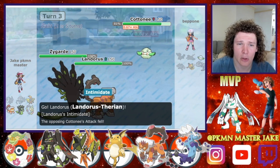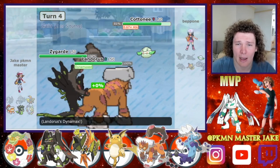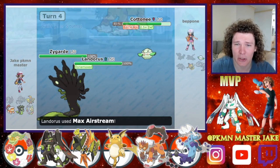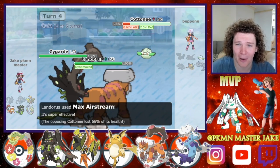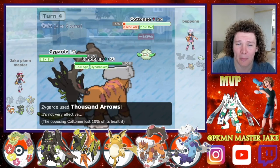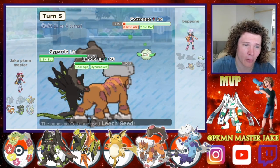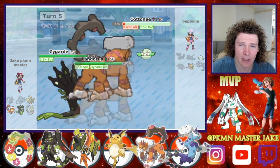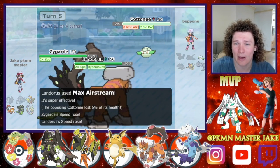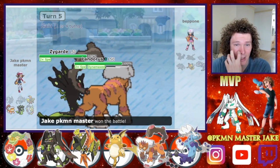Then I go into my Zygarde and Cottony and go for a Dynamax and the Max Airstream. He goes for the Cotton Guard, prolonging his life just that little bit longer, and then we go for a Thousand Arrows. I've only got Thousand Arrows and Outrage on the Zygarde, so that's why I didn't go for something else, and then just go for another Max Airstream to take it out.